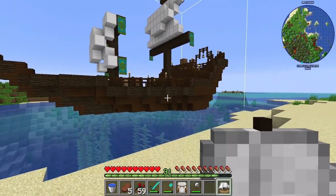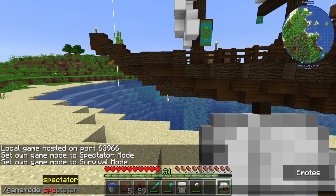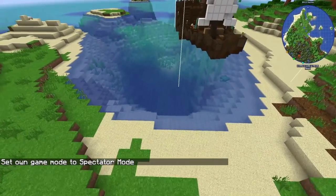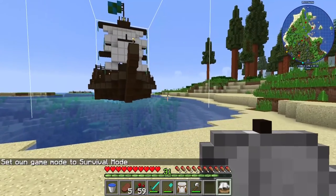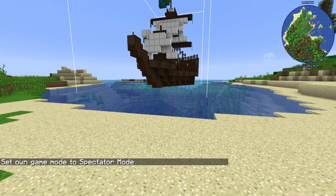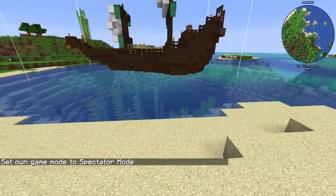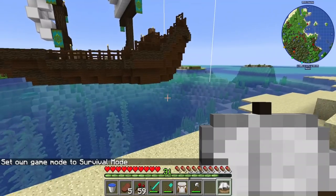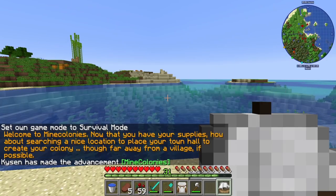I positioned the ship orientated as if it just sailed in to deliver supplies, then used spectator mode to fly around and confirm it looks right — central to the cove, not too close to land. I'll eventually build a deck going out to it, probably on stream. Once the Y value is confirmed correct, hit the green tick to place it.